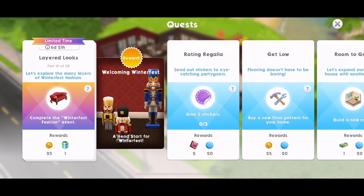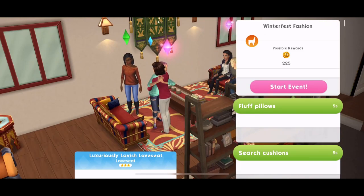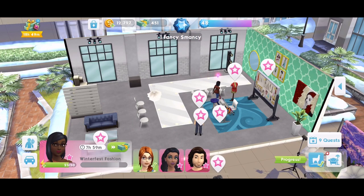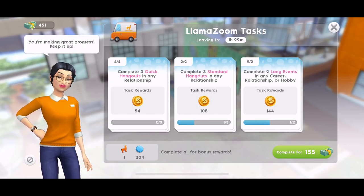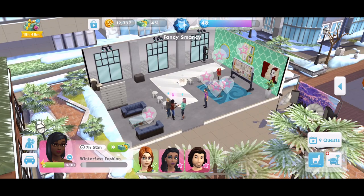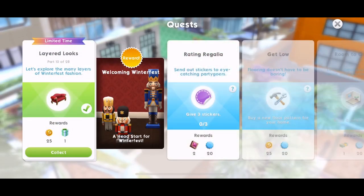Now Part 10: let's explore the many layers of Winterfest fashion. Complete the Winterfest fashion event - this will be on a sofa. Let's collect our presents - we got a new colour. Return home, click on a sofa, and Winterfest fashion start event. We need to head over to the market square. This again is another eight hour quest. Whilst we are doing this, I am still going to continue working on my llama zooms. I'm not sure if I'll be able to finish them - the van leaves in an hour and 22 minutes. We have finished the Winterfest fashion. Quest part completed, Part 10 done.